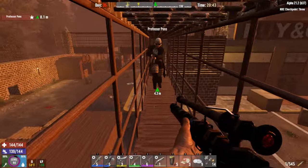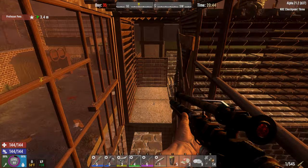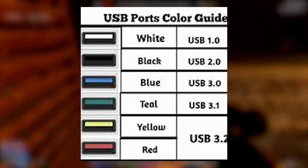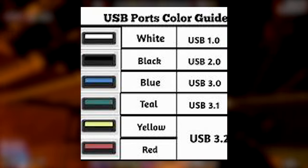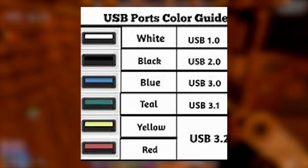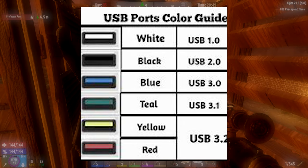Another mistake with external SSD drives is not using the right USB slot on your computer. Make sure you plug into the most modern USB slot available — these are usually blue or red in color.